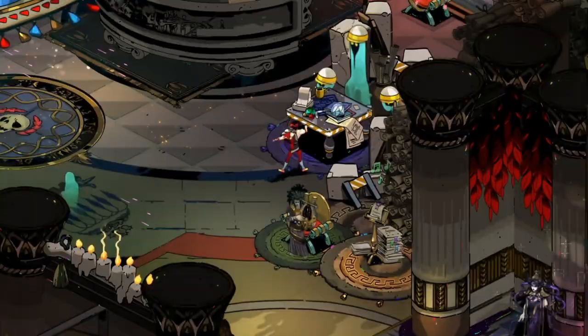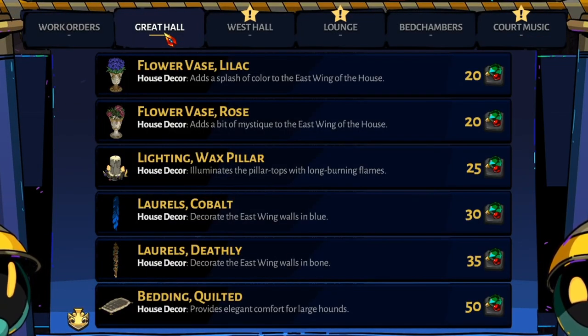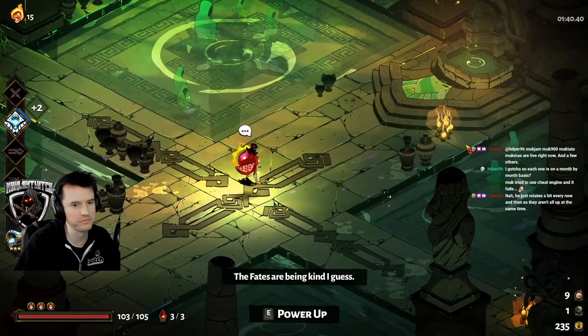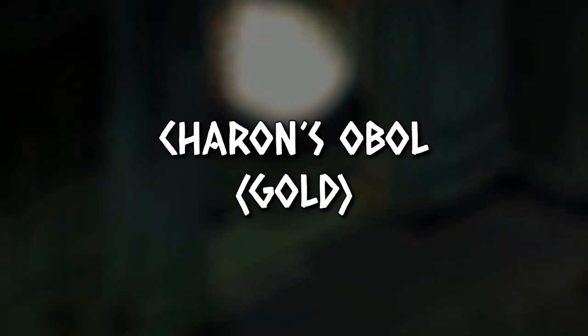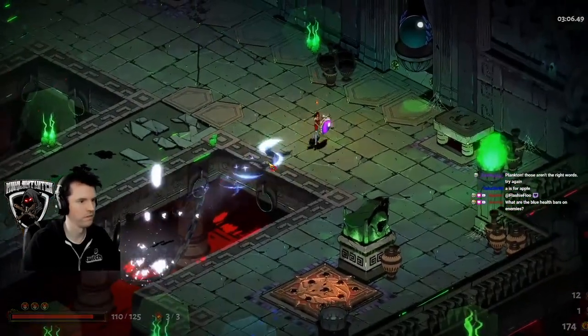Gemstones are primarily used at the house contractor, which once unlocked allows you to buy various upgrades around the underworld. Some actively help with runs such as rest areas or gold urns. Others are merely cosmetic — make sure to get the ones that will help your journey first. Gold, aka Charon's Obol, is only used within each run itself.